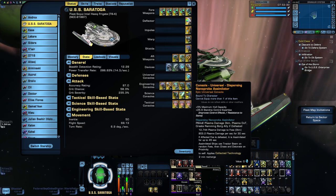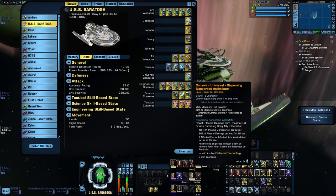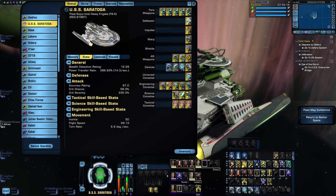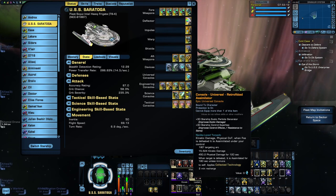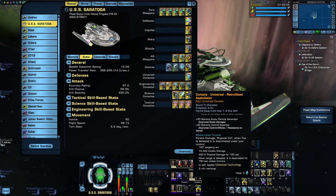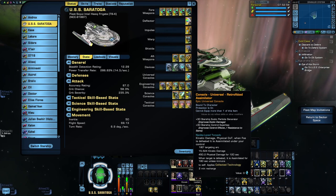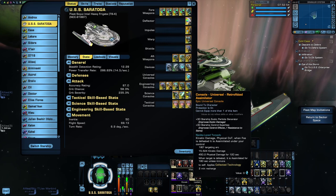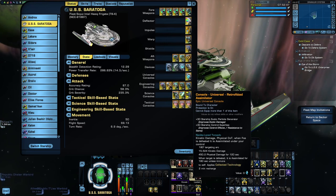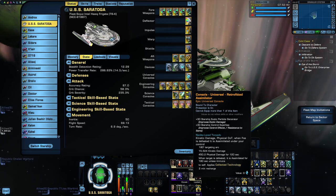This console was an event reward from the Borg Resurgence event from February of this year, so if you missed that event you've missed your chance to get it for free — though it'll probably show up in Mudd's Market within the next couple of years. The next two consoles are from the Infinity Lockboxes, so you'll at least be able to find them on the exchange. This first one is Retrofitted Assimilator — clicking it fires a Nanite-laced torpedo at a target, dealing some kinetic damage and a physical damage over time effect. When you defeat that foe, it turns into an assimilated ship that follows you around like a pet and fights alongside you. Performance-wise it's hardly the most powerful console in the game, but it's very entertaining and certainly thematic.